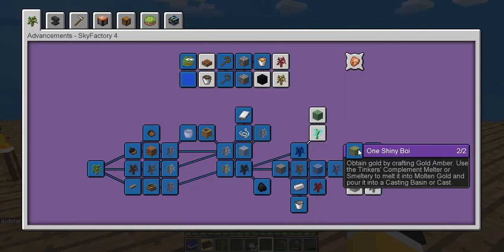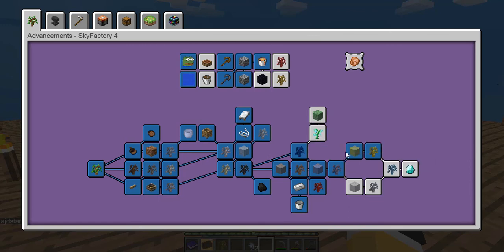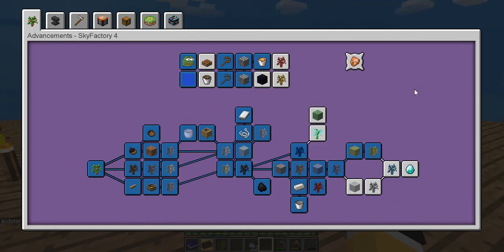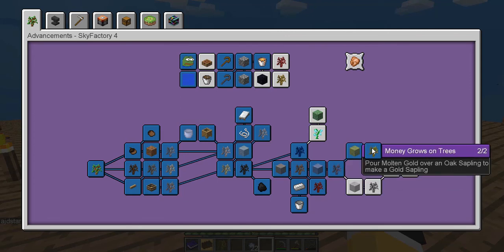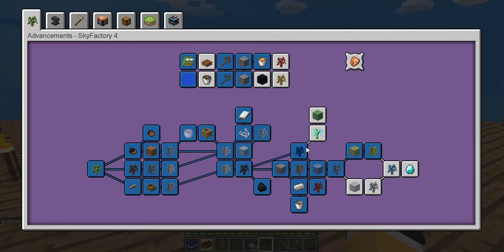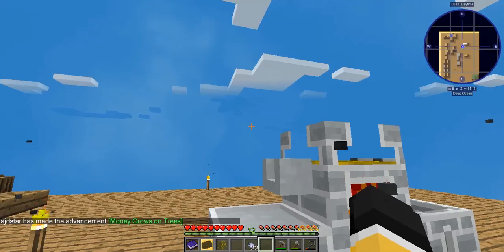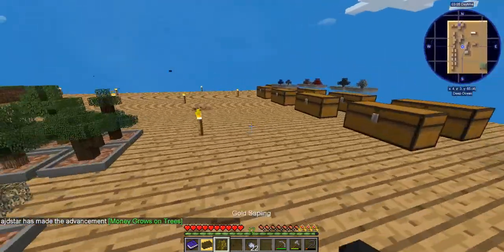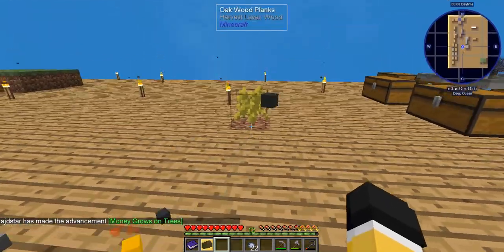We've done quite a bit. The last thing for this video is making the gold sapling so we can add that to our bonsai plot. Once I'm working offline I'm going to make all those chests and have a bonsai portal ready to go. We've done quite a bit - we're going to finish off this tree. We've completed Redstone's Happening, Lead Ember, the Zeppelin one, Shiny Boy, and Money Grows on Trees.